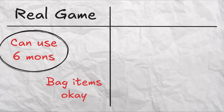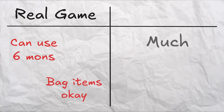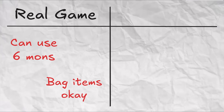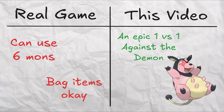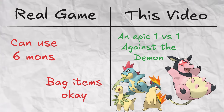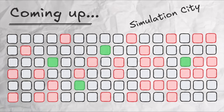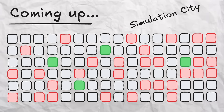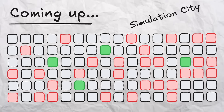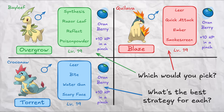I know what you all are thinking - of course in the real game you can bring up to 6 Mons to deal with this Miltank, use whatever items you want from your bag, and Whitney also is going to get to use items. But here we're asking a much more fundamental question: if you are trying to deal with this absolute demon without catching any extra Pokemon, you want an epic 1v1 versus your starter - which starter should you pick? And given that starter, what is the optimal strategy? We are going full on simulation to find out, and spoiler, it's going to involve simulating millions upon millions of battles and the clever method which learns from all of these simulations.